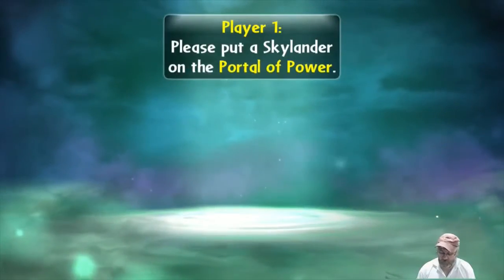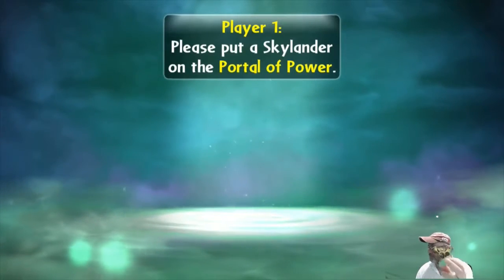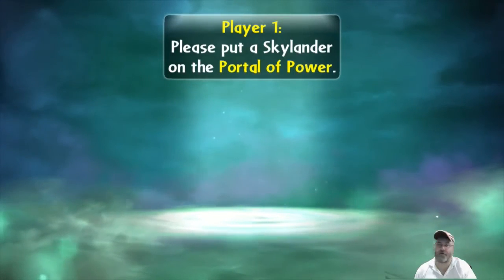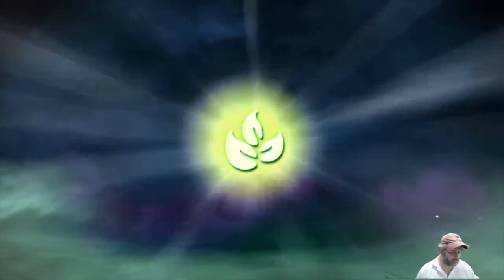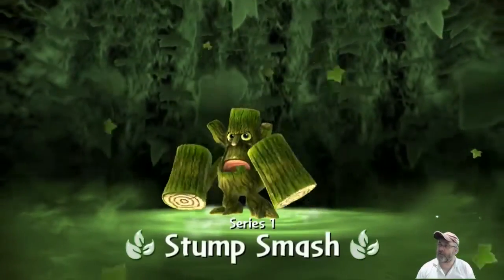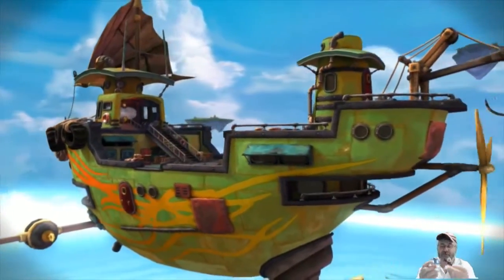Hello everybody, today we're going to be taking a look at Flock Stump Smash. Is he going to show up? He should show up - yeah, he's showing up. So we're going to go ahead and take a look at him, we'll put him on the portal. And of course he looks just like regular series one Stump Smash, forget he would. And of course we have the two little sidekicks.